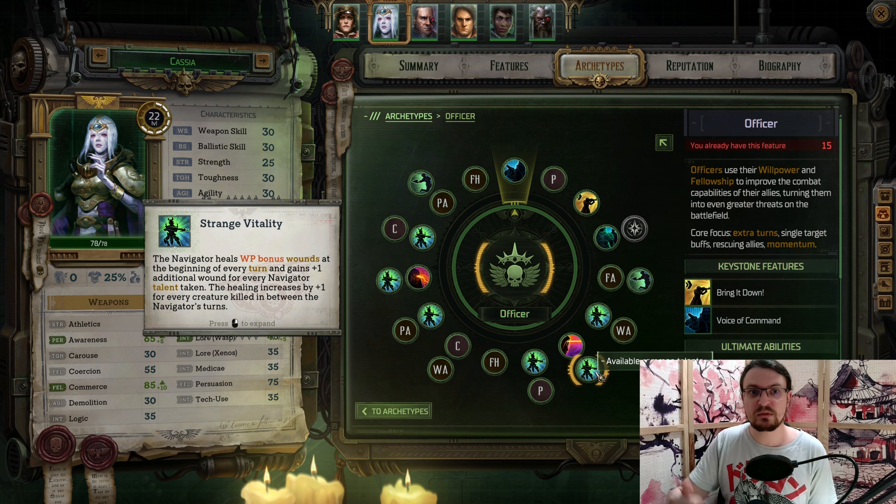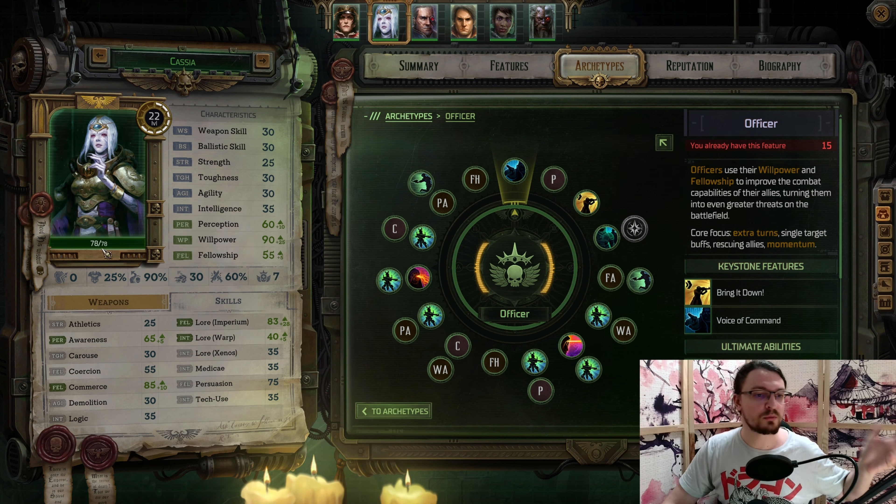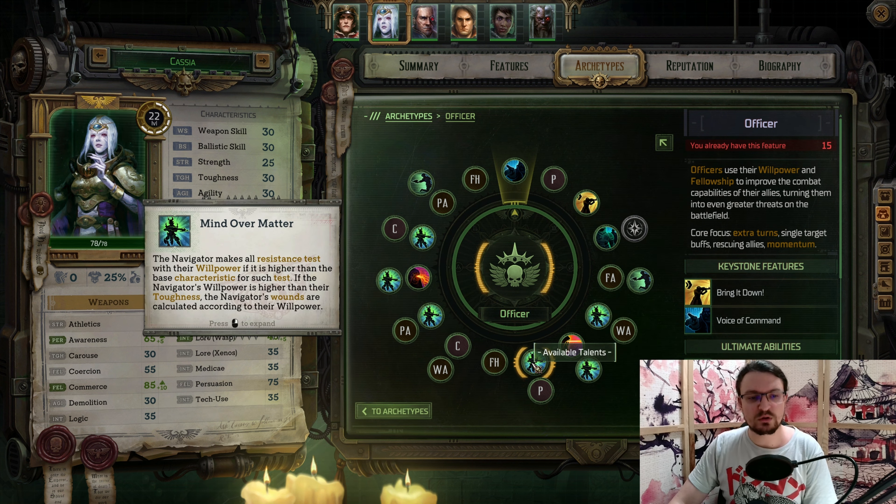We deal incredible burst damage, have a lot of health, a lot of dodge, a lot of AoE damage, and can CC enemies — she's a powerhouse. Next, we are picking Mind Over Matter. Now all our resistance tests are based on our Willpower, so if you had a strength check, you're now rolling your willpower. Because our willpower is so high, we basically always succeed. And our health is now also calculated based on our willpower, not on our toughness. With this talent, we go from around 30-40 health to 80 health — it's a really strong talent.